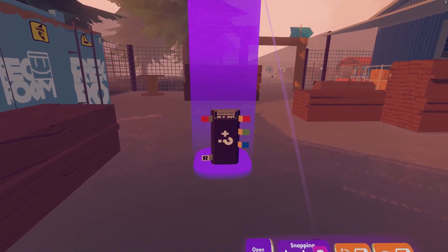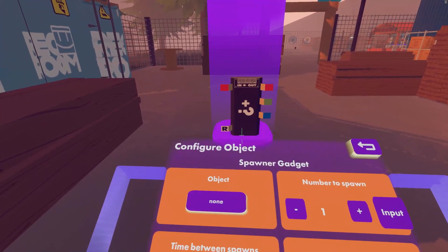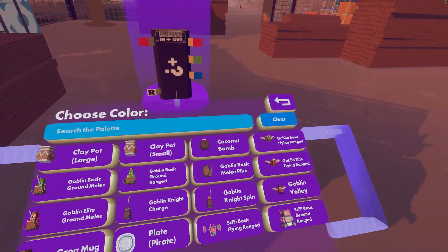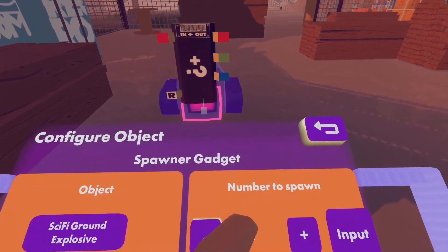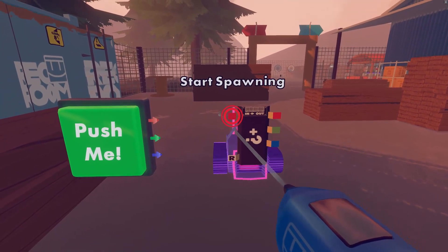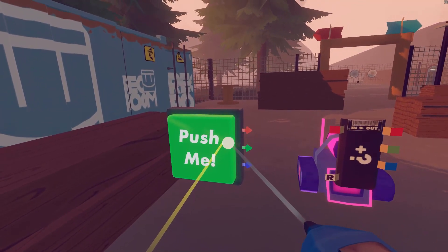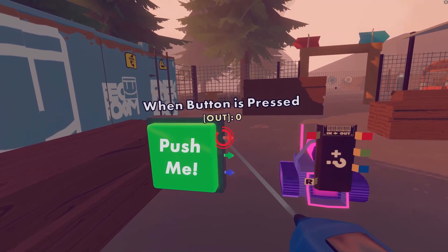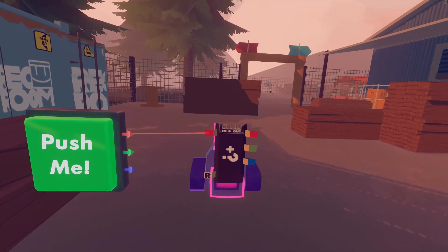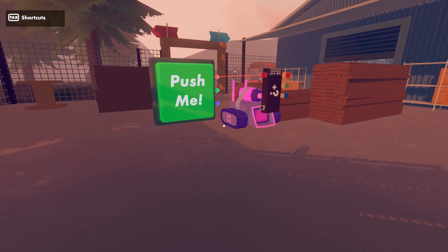Let's start by spawning our first enemy. Use the configure tool on the spawner gadget to open the configure menu. We need to tell the spawner what it should be spawning here in the first panel where it says object. I'm going to select one of these little explosive bots that are always killing teleporters in Jumbotron. Send a signal to the red input pin to start the spawner. I'm going to do this using a button prop which you can find by searching for it in the palette. The button's red output pin will send a signal when I press it, so I'll use the wire tool to send a signal to the spawner. Now when I press the button the spawner activates and an NPC appears.